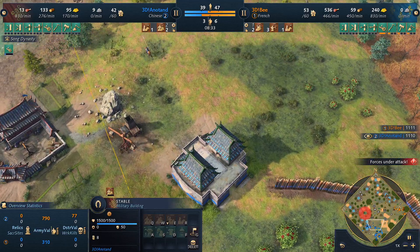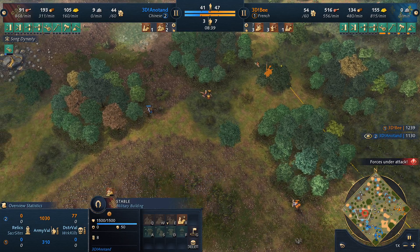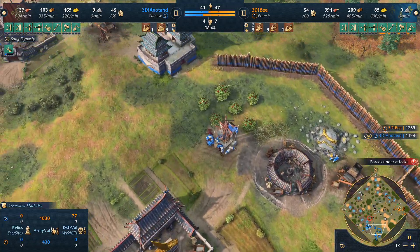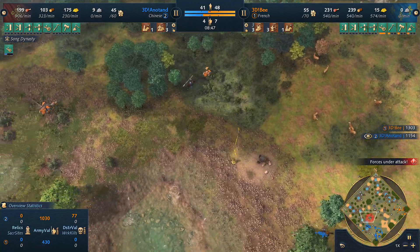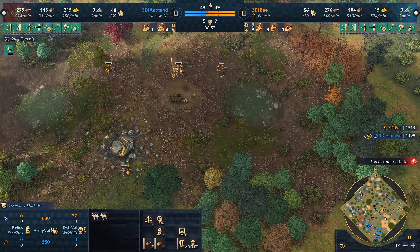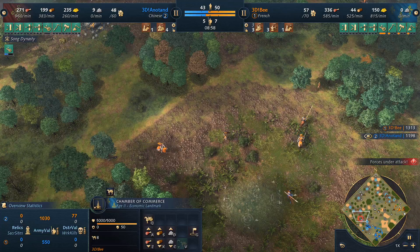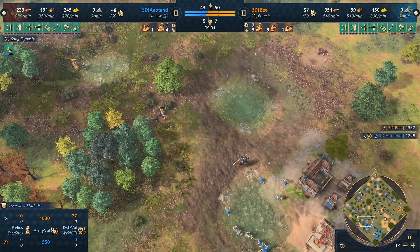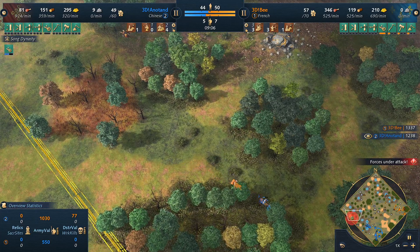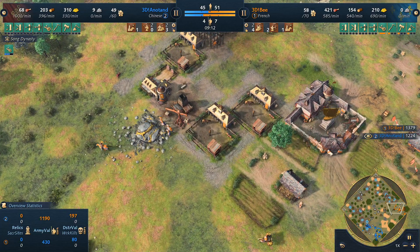Anatan goes double stable — going heavy on horsemen. I'd be expecting to see the French double down on knights. The tricky situation is that Anatan can't really scout 3DB's base — no way in, so he has to play a bit blind. He's going to go for the traditional knight-archer composition for the French. 3DB has had decent trading time — eight traders so far. Interestingly, the two town center Song Dynasty is being matched or maybe even outdone by the French trade today on Frisian Marshes.